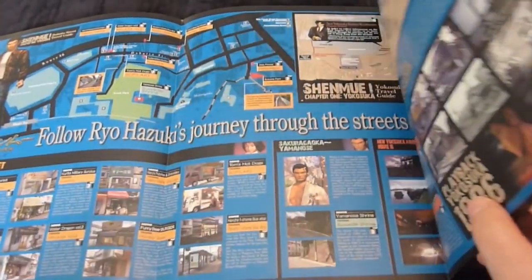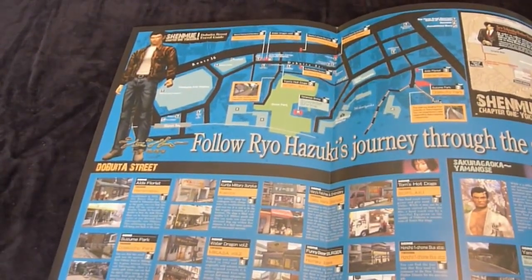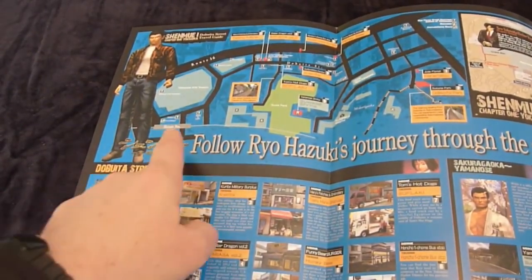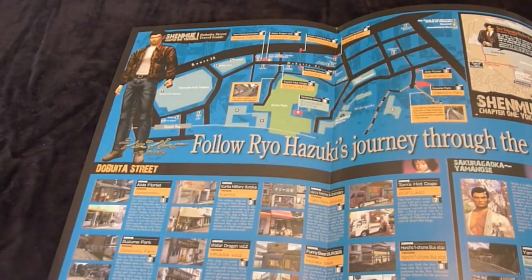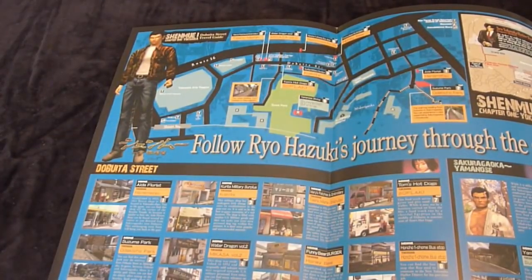If we open it up fully, this is the maps section, and there's quite a lot of information here. The map at the top left is a close-up of the Dobuita Street area, and various locations are pointed out which are represented in the game or inspired places in the game. Each one is marked with a number which matches with photos and explanations below. For example, number 1 on the right is a shop called Hanamatsu, which is a florist shop — the inspiration for the Aida florist where Nozomi works in the game.